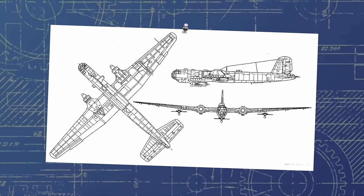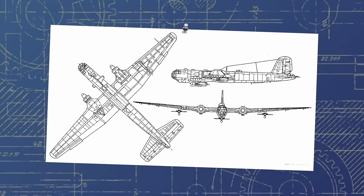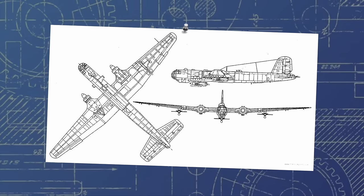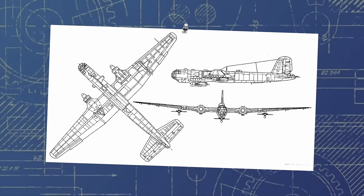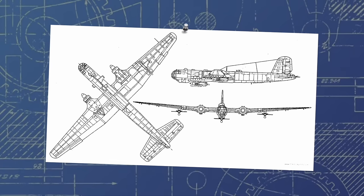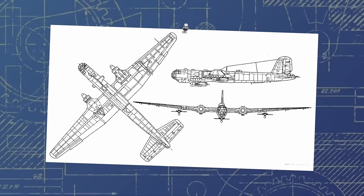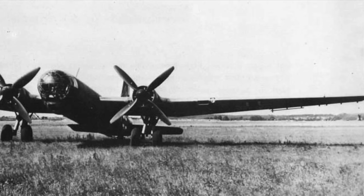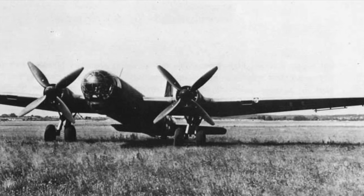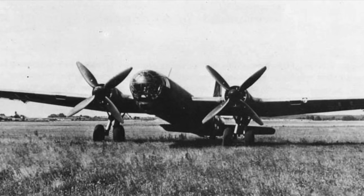Heinkel was ordered to introduce various design changes, such as strengthened wings, to make the aircraft — now dubbed the He-177 — capable of undertaking 30-degree dive bombing. The RLM had begun to look on the aircraft not as a strategic bomber, but as essentially a long-range Stuka, a role its design was completely at odds with. Still, regardless of Heinkel's concerns, a mock-up was constructed of the aircraft in November 1937, which was showcased to the Luftwaffe High Command on the 5th of that month.